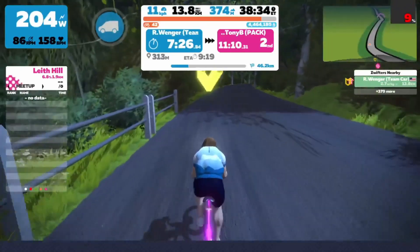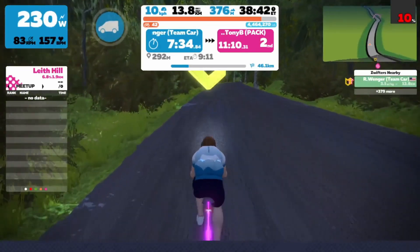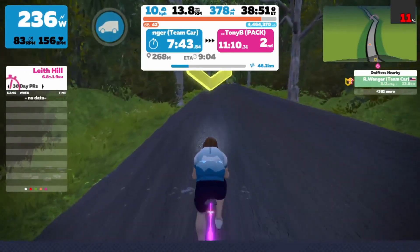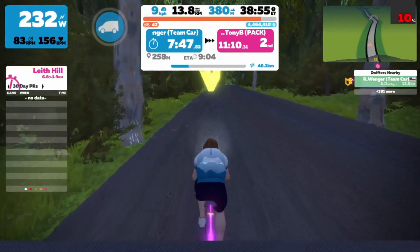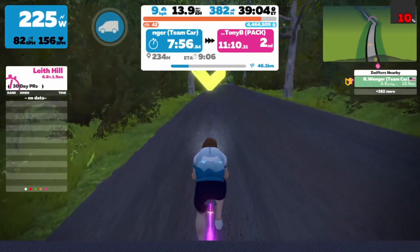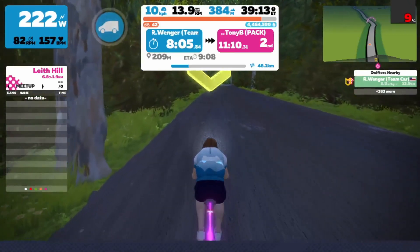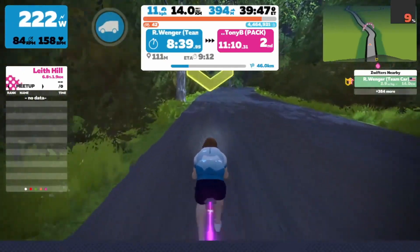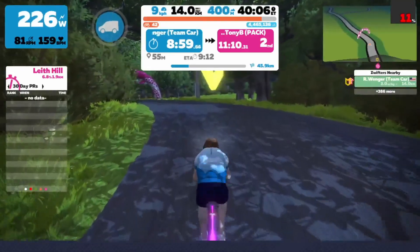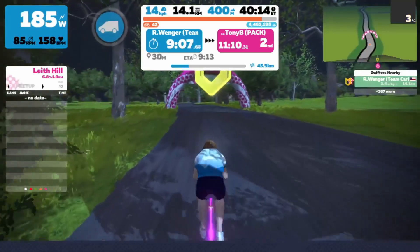Here we are rounding this final right-hand corner — you can't see the finish line yet, it's up after a little left-hand turn. If you're really going to go for the first-through points or the fastest-through segment, you need to be getting after it around that right-hand corner to create some separation. If you're going for a very final sprint, start midway through this straight. You can't leave it all the way to that left-hand turn. Don't leave it until you can see the banner because once you can see the banner, the sprint is pretty much all over.